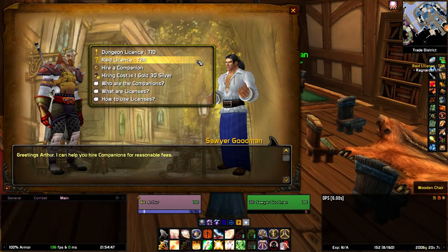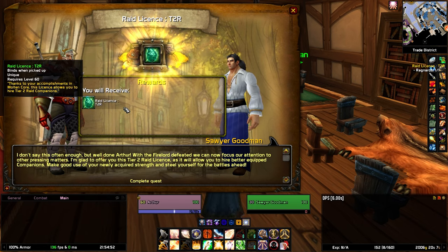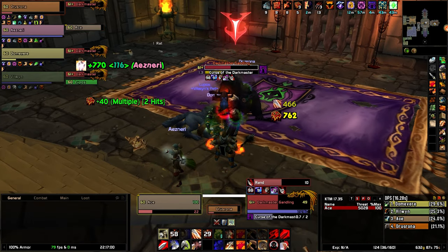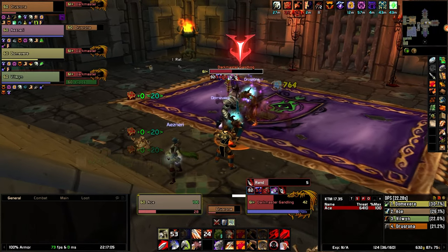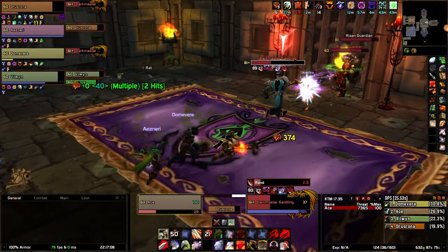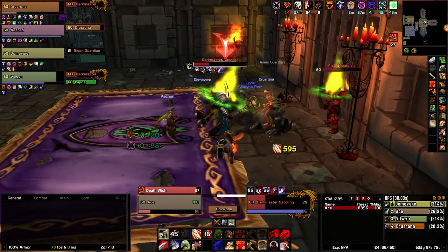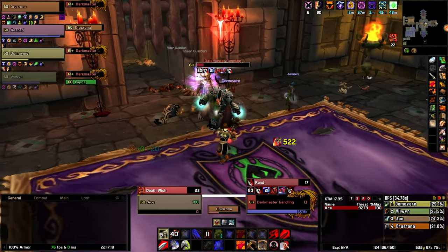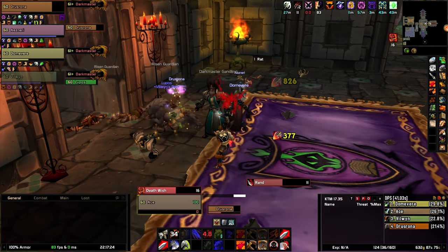With each new license you unlock, you not only gain access to the next raid but also the possibility of hiring even stronger companions. When you want to hire some help, the license with the highest tier in your inventory bag will determine what sort of companions you get. So it's important to keep these licenses safely stashed in your bank and only bring the ones you intend to use. Higher tiers of companions cost more to hire, so it's a good idea to bring the appropriate tier for each situation.